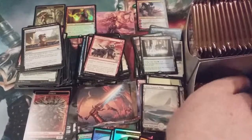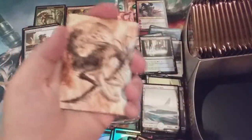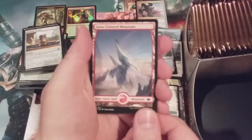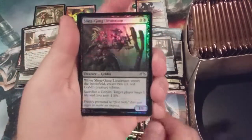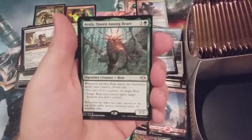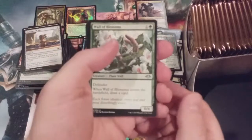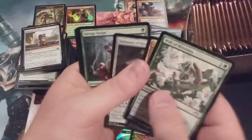This is the halfway point right here — pack 18 of 36. Elemental token, another sliver token. First Sliver, here you go — snow-covered mountain, and oh: foil Sling-Gang Lieutenant! And Yawgmoth, Thran Physician — let's get that bear deck, let's get that Commander bear deck going! Wall of Blossoms — a fantastic reprint. Lava Belly Sliver, another Talisman.